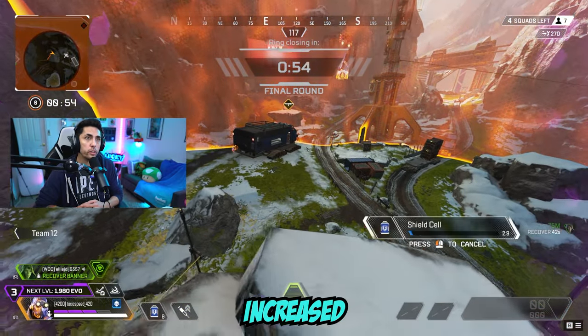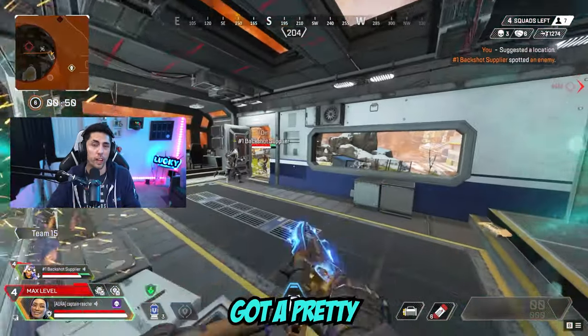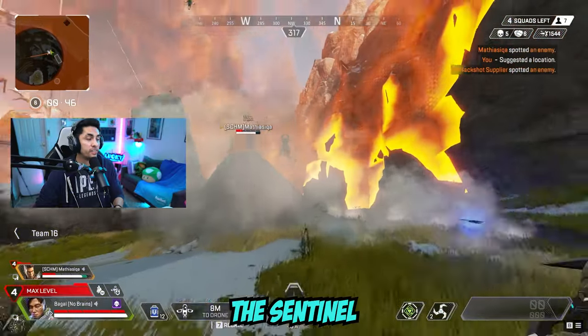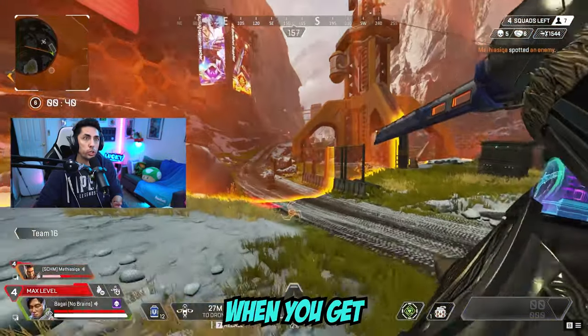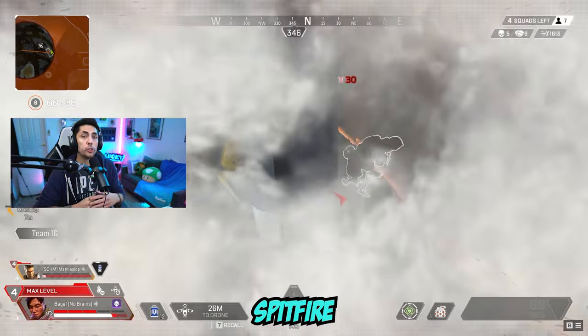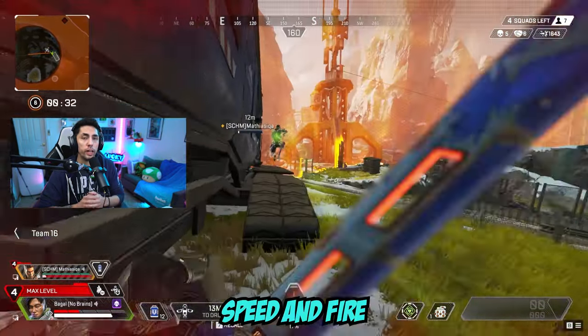Longbow had its damage increased and the P2020 had its hipfire improved. The Rampage got a pretty nice buff with its revved state lasting longer and using less ammo per shot. The Sentinel got a ton of love this update — on top of Boosted Loader, if your Sentinel is charged when you get the boosted reload, you'll also get another charged mag. Spitfire received a damage buff and the Triple Take had its choke speed and fire rate increased.